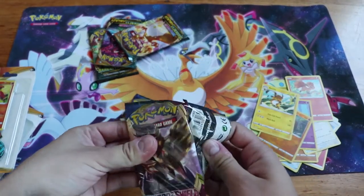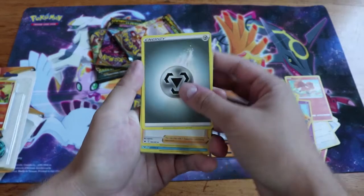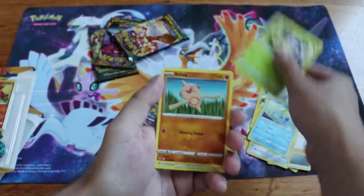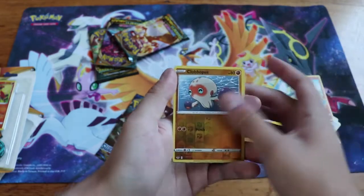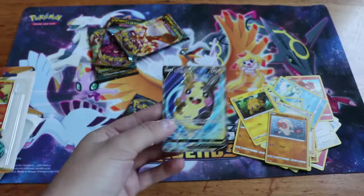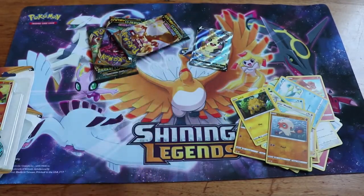I wouldn't mind the Snorlax full art VMAX one, because I quite like that card. But we got Steel Energy, Team Yell Grunt, Drizzile, Galarian Stunfisk, Sobble, Blitbug, Balltoy, Wooloo, Joltik, our Reverse is a Clobopus - and oh wow! We got a Full Art Morpeko V! I already do have this one, so I'll probably end up selling it, but that's actually a decent card to pull from here.